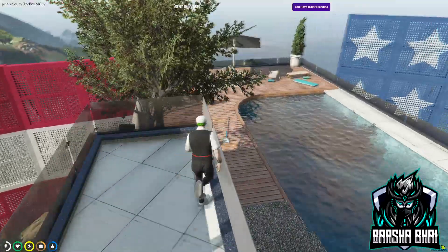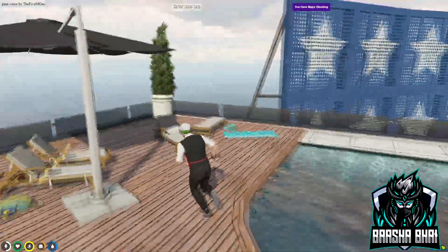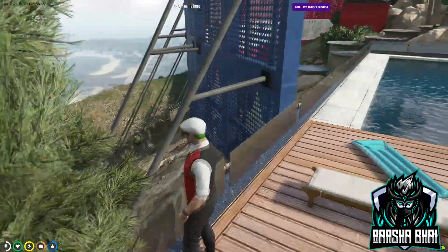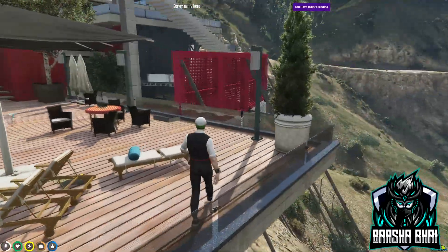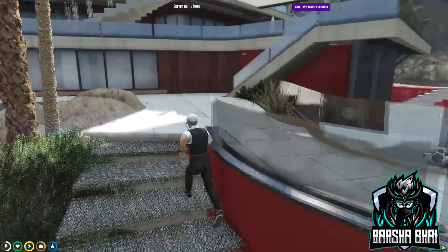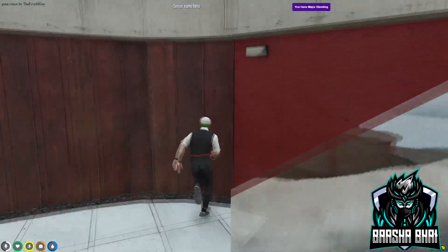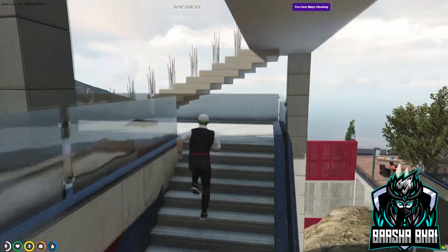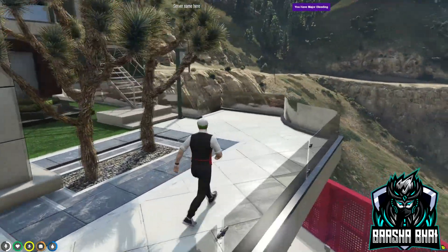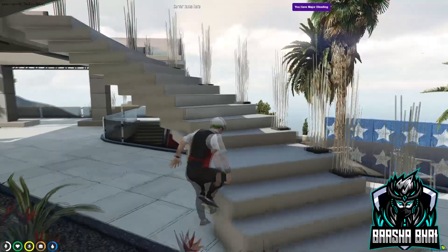Here is the swimming pool, and you can see there are lots of big fences so nobody can get in without their permission. There's only one way to get in through the main door, and you can also set a lock with a pin code and password on the doors. I also uploaded a video for the door creation and door locks, you can check it out.